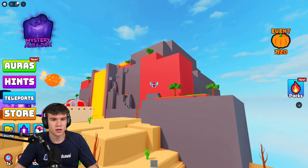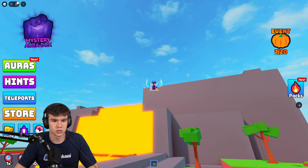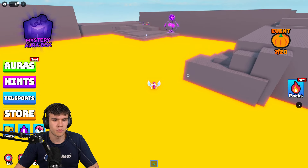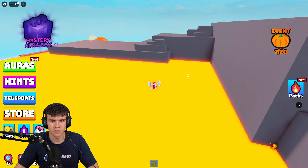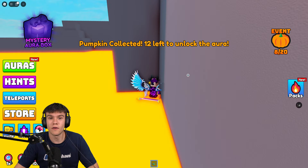Next, we are going to teleport to the top of the volcano — but to be honest, it's probably just as quick for us to fly up here. And we are going to find another pumpkin here in the volcano somewhere. Where exactly is this pumpkin located? Here it is, right there in the corner. There's only 12 left for us to go now.